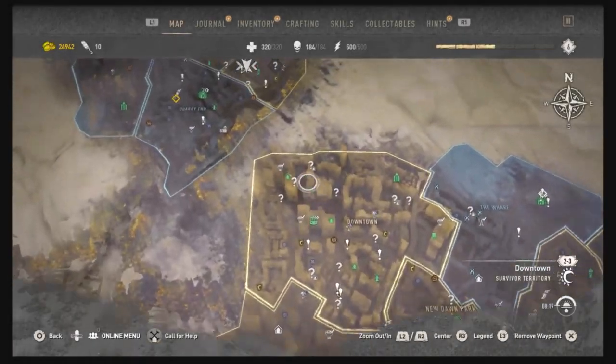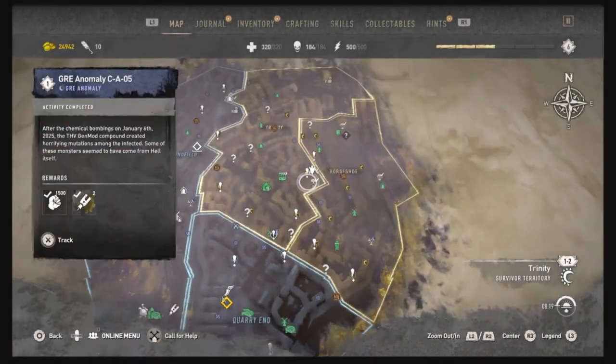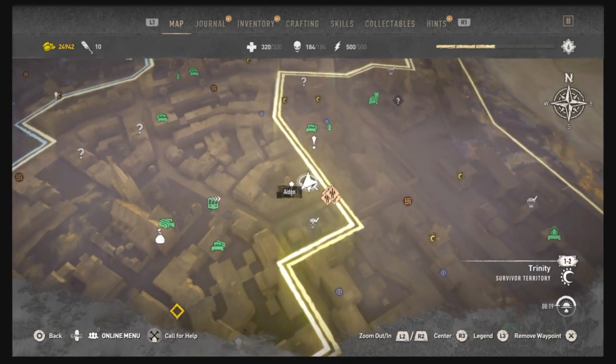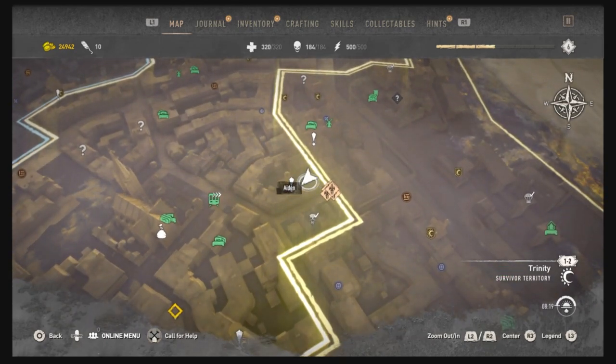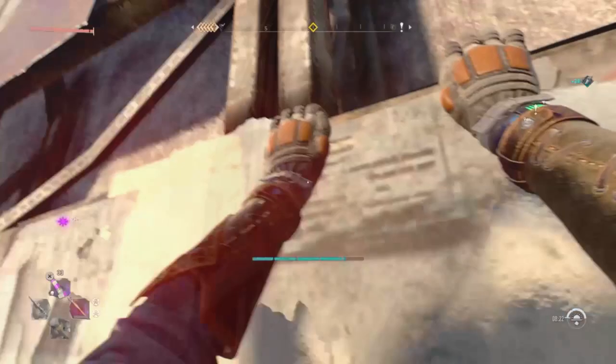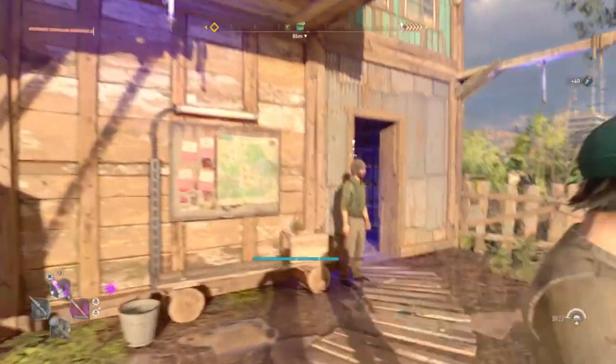To get the trophy, meet all your Sparker love interests. You want to come to this part on the map here, and you want to start this quest to the left of where I'm stood at my waypoint. So just come to my waypoint on the map, and you're going to climb up this side of the wall, and we're going to be starting a matchmaker side quest to get this trophy.